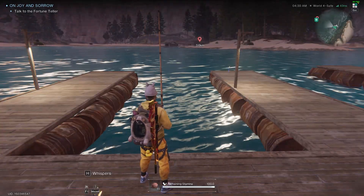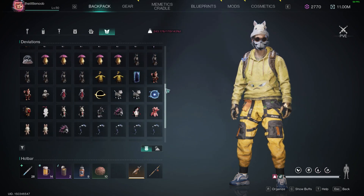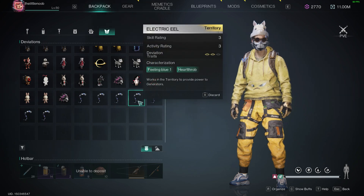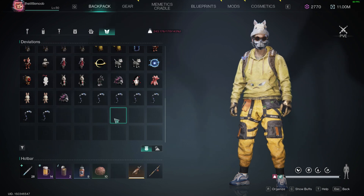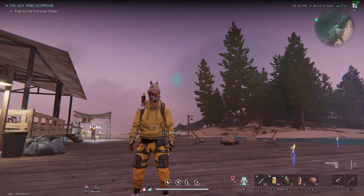Out of ten throws I got seven eels, and as you can see the ratings are pretty damn good. I usually sell the three-star ones for 250 asset, and the four-star ones you can sell for a bit more, unless you need them yourself. Good luck out there!